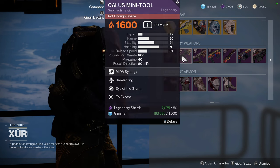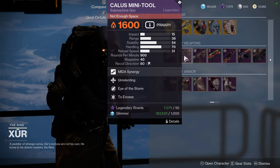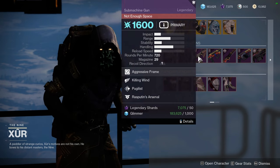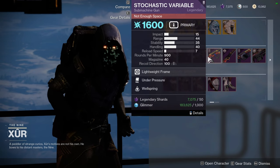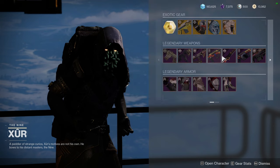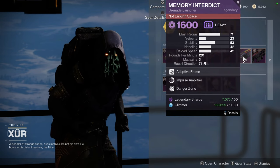Scathe Lock with Subsistence and Sympathetic Arsenal. Callous Mini Tool is a red border weapon and one of the best SMGs in the game. Unrelenting and Eye of the Storm on the Icalos SMG. Killing Wind and Pugilus - another red border weapon. Stochastic Variable with Under Pressure and Wellspring. Nezarec's Whisper with Genesis and Turnabout - also a red border weapon.